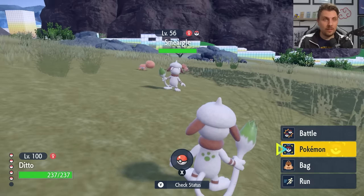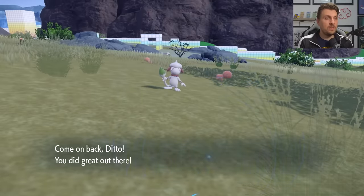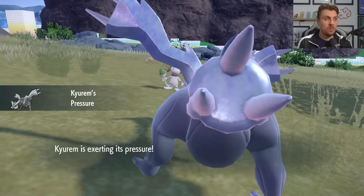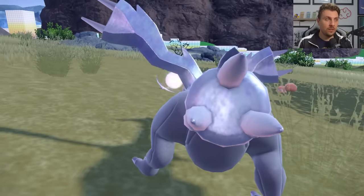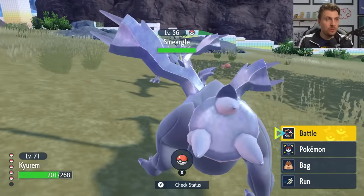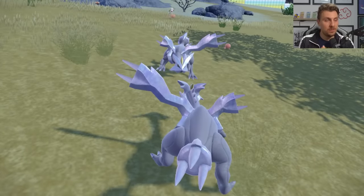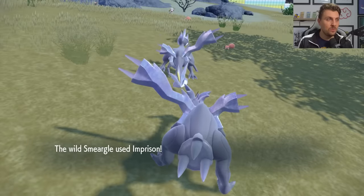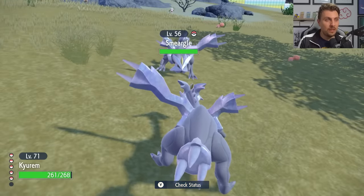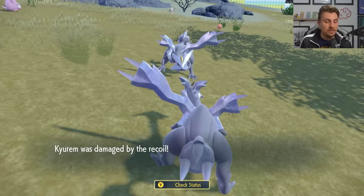Encounter the Smeargle and use Transform first — this allows Ditto to Transform into the Smeargle. It's critical that Smeargle Sketches the Transform move. Next, switch into your Curam. The Smeargle will now lock onto the only option it has, which is Transform, turning itself into the Curam. On the following turn, use an item like a Super Potion rather than attacking, so the only Pokémon attacking is the Smeargle-as-Curam, which will use Imprison. This locks out your attacking options, meaning on the next turn you can only use Struggle — which is exactly what we want.